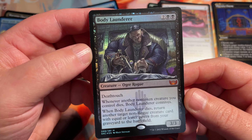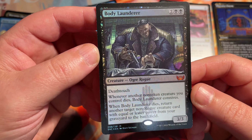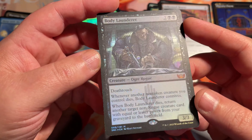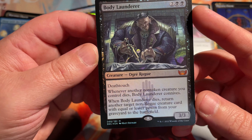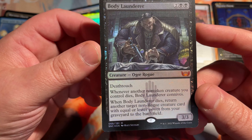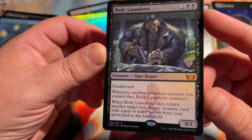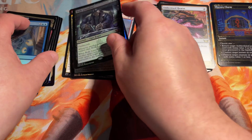Anyway, 3-3 Death Touch. Whenever another non-token creature you control dies, Body Launderer connives. For those of you that don't quite remember what connives is yet: you draw a card and discard a card. If you discard a non-land card, you get to put a plus one, plus one counter on the creature. And when he dies, return another target non-rogue creature card with equal or lesser power from your graveyard to the battlefield. Not bad — can definitely be used in some graveyard sacrifice strategies.